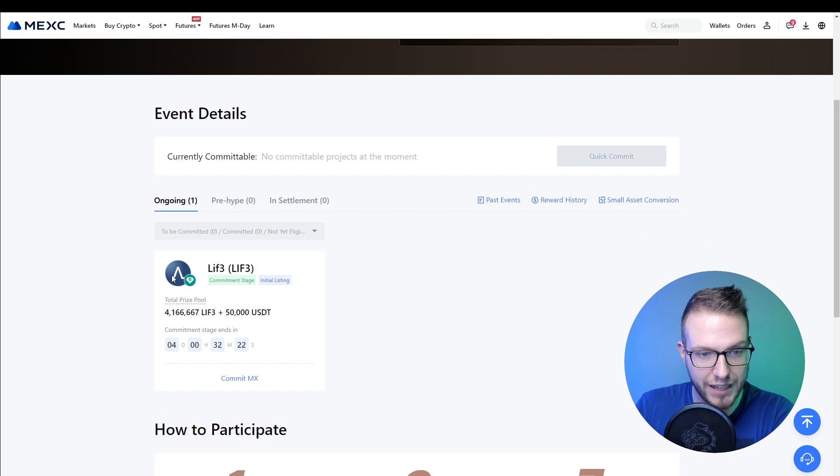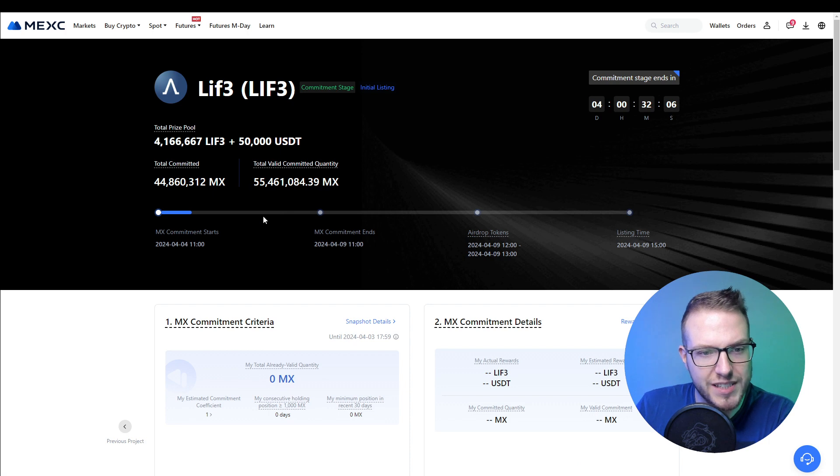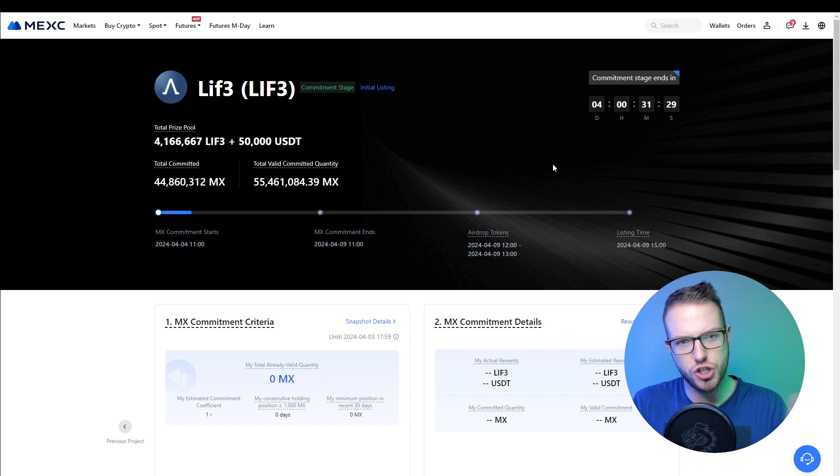They have a new campaign called LIVE3 (L-I-F-3) and it's in the commitment stage with an initial listing. There will be 4 million LIVE tokens plus 50 USDC in the total prize pool. You commit your MX tokens and I can see that 44,000 MX have been committed so far, with a total valid committed quantity of 55 million — which is pretty decent. The commitment starts on April 4th and lasts until April 9th, with the airdrop at 12 PM and listing at 3 PM on April 9th.